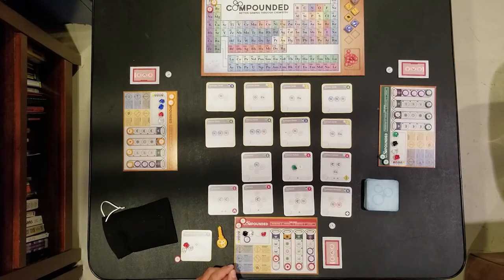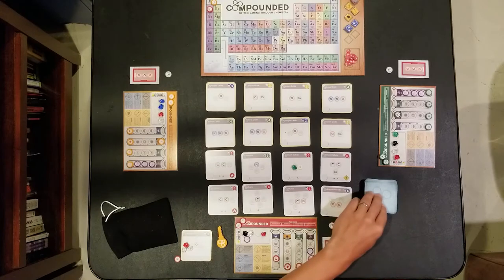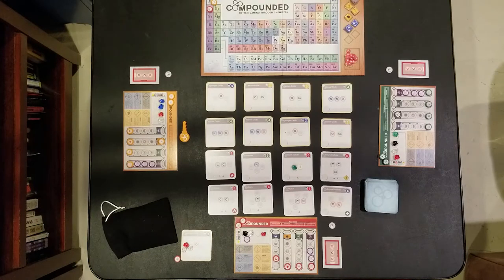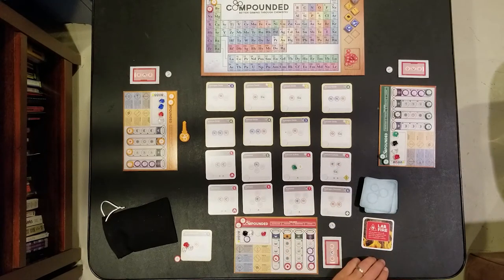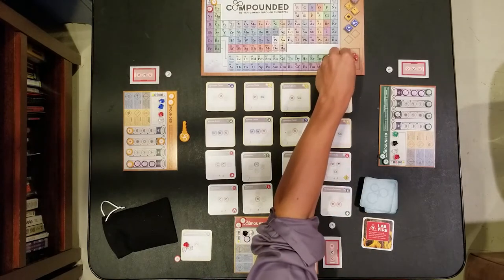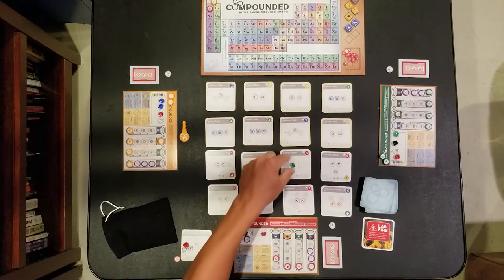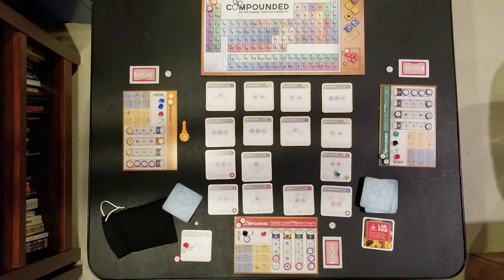When all the phases are complete, the research field is repopulated with new compounds, the starting player token passes to the left, and the next round begins. There is one additional complication: occasionally while repopulating the research field, a lab fire card is revealed. In this case, flame tokens are added to any flammable element, and any compounds that reach their flame limit explode, scattering elements to adjacent compounds. The game ends when a player reaches 50 points or completes three out of their four experiments.